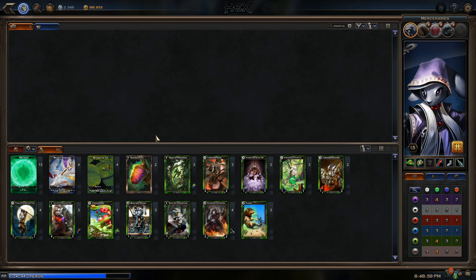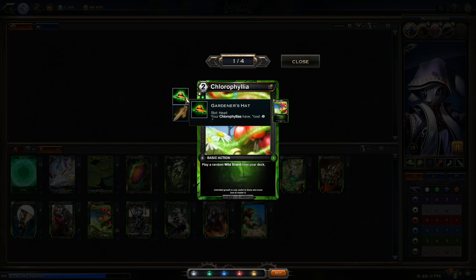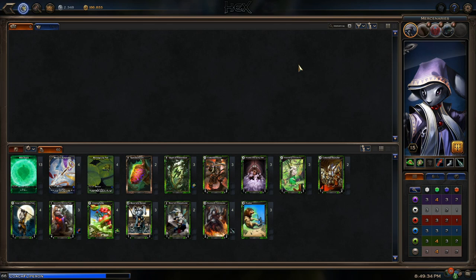Chlorophyllia with its Gardener's Hat equipment is a very powerful card. Chlorophyllia is normally a two-cost basic action that plays a random Wild Shard from your deck — a bit of ramp. However, with Gardener's Hat, it's a one-cost card, which means you can play it on your first turn and still do what you'd normally do. Next turn you're going to have two resources plus a third if you have a Wild Shard. If you have all four Chlorophyllia in your starting hand, you can start your second turn with five resources. It's a generically good card to have in a lot of Wild decks.